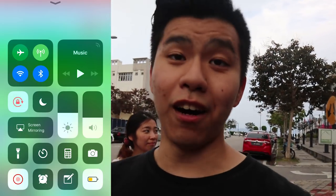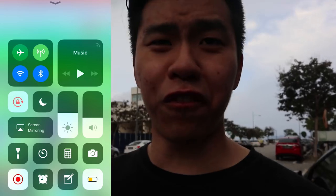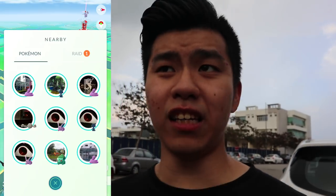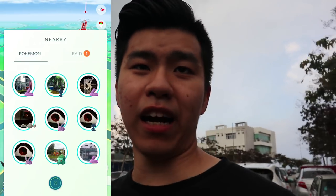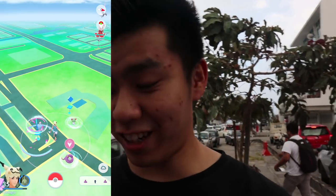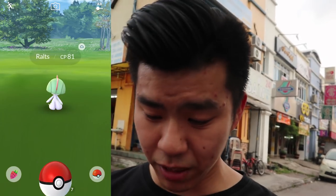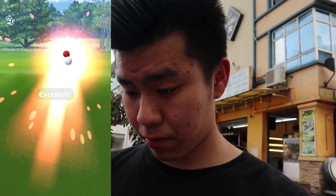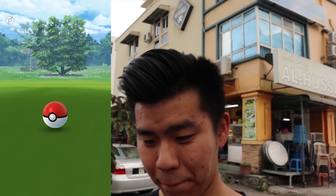Moving to the next one — we actually have a Ralts. Ralts is one of my favorite Gen 3 Pokémon. It's right up ahead. Hopefully I can get in because it's kind of in the apartment area, but I hope it's on the outskirts. There it is — we got it! Our first ever wild Ralts. Why is all my CP so low? CP 81 — well, if it's lower you can catch it better. I hope it has high IVs though. Excellent throw — we caught it! That is our third new Pokémon.